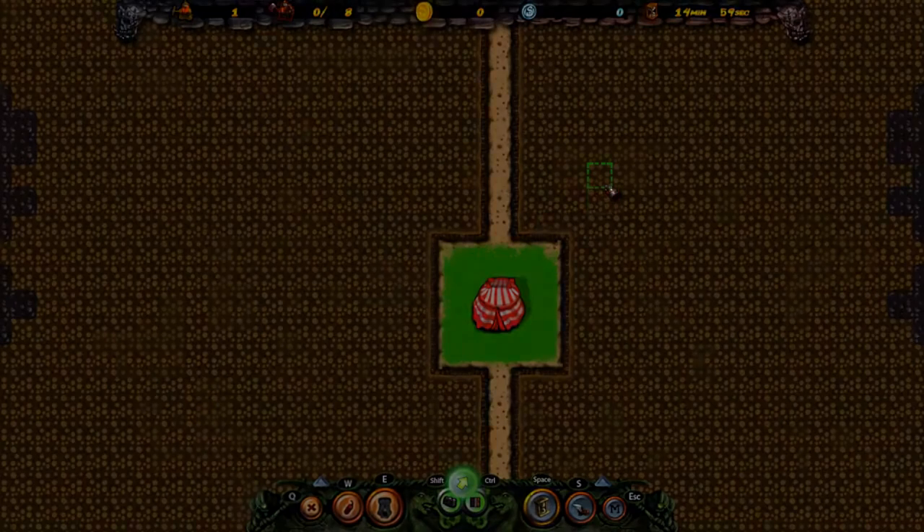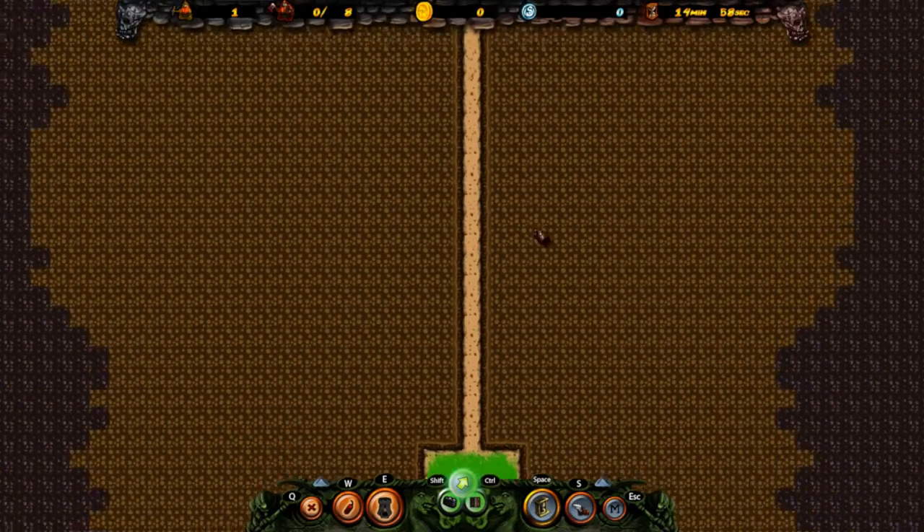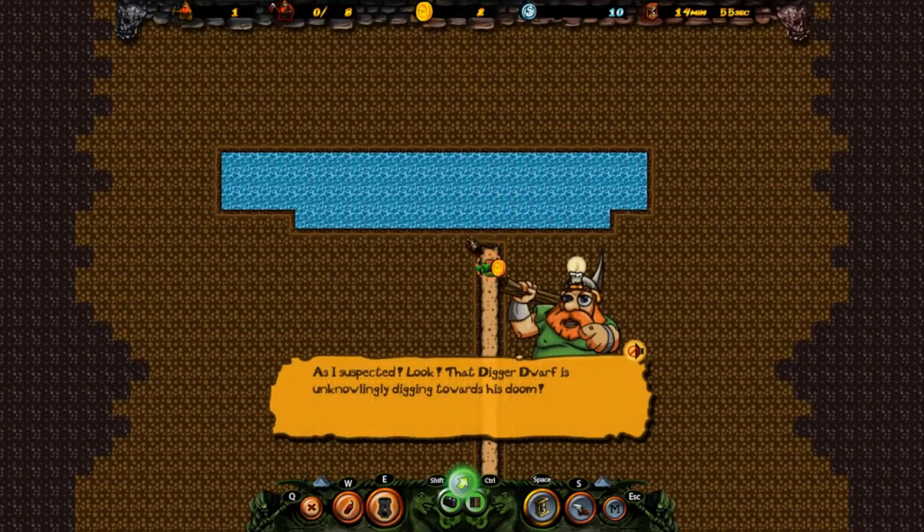Let's take a look at the next couple of missions, because by the time we get through the first three or four, you will start to understand what this game is all about. Our beard sense is tingling to the north — and Simon tells us we wasted all our gold on ale to celebrate yesterday, so there is nothing we can do to stop him. Because we have very little gold, we cannot tell him to go in any other direction, since it costs money to draw arrows. Without money, we can't redirect our dwarf to stop and not mine through this last little bit, releasing all of this water into our camp.